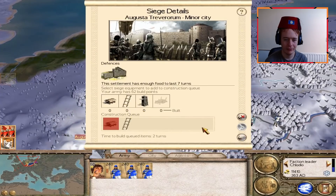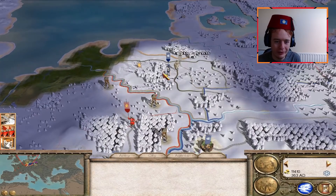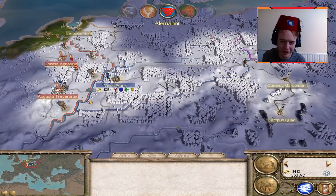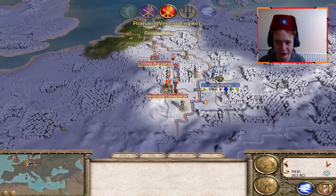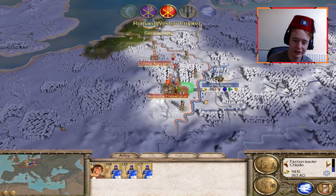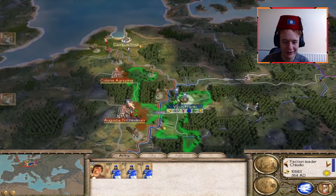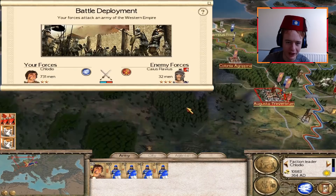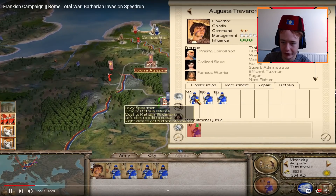He's already moving through with interesting moves. High tax rate, back into the settlement — now he's attacking. This feels like it was his first run — surely he knew he couldn't take that, unless he was doing some weird exploit I don't know about. Very quick diplomacy, auto-resolve — he got a draw. That's why it's on easy: super easy auto-resolves.